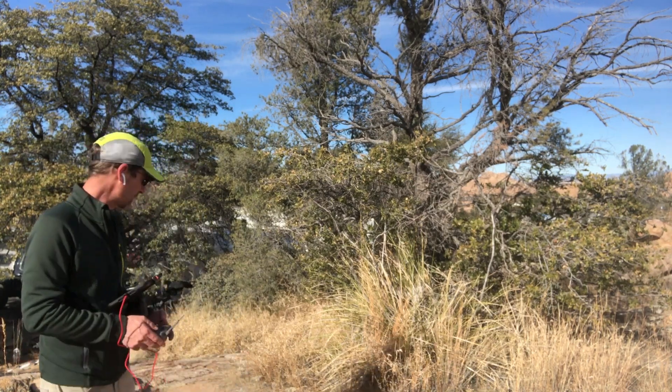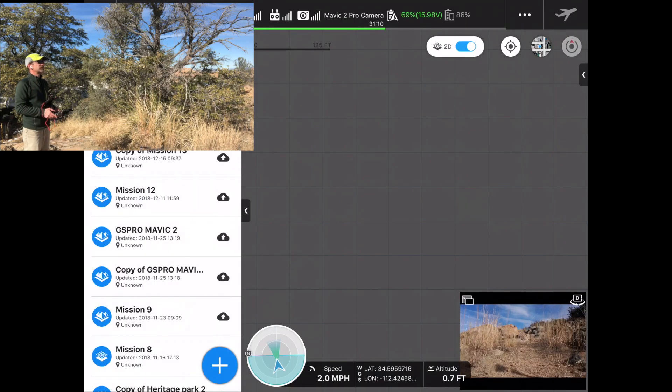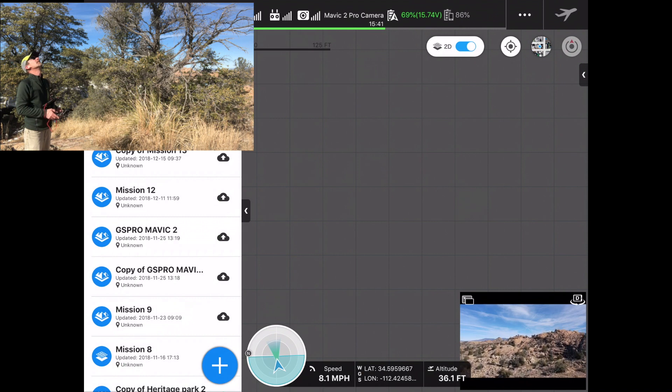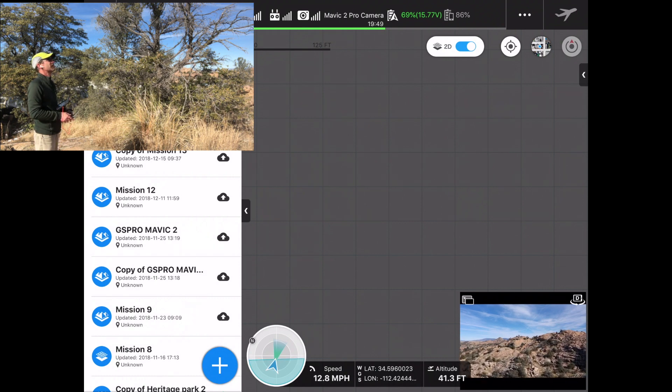First, I'm going to get the drone off the ground. Drone is going up — just popping that drone right up in the sky. And let's move it away from us so that we don't have so much drone noise in the background.